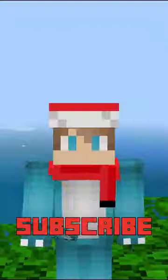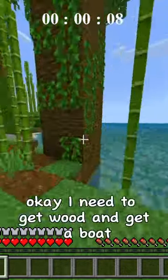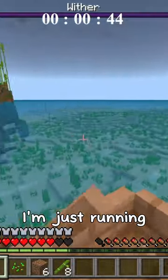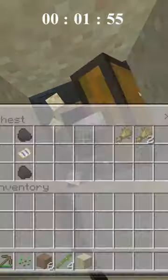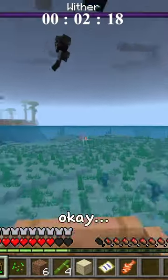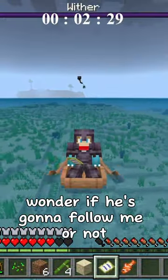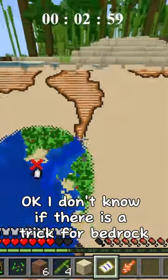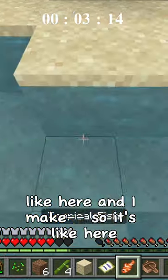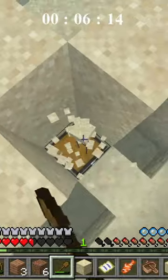Let's go, diamonds! Minecraft but a wither chases me - Bedrock Edition. Okay, I need to get wood and get a boat. Oh okay, I have a boat, I'm just running. The withers in Bedrock are so weird. Buried treasure map, okay perfect. Where did he go? I'm going this way. I wonder if he's gonna follow me. I don't know if there is a trick for Bedrock, but I think what I've found is like right here.